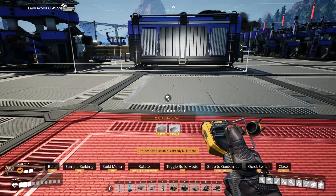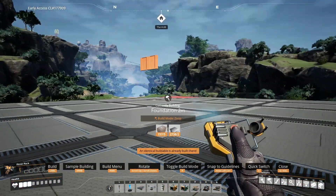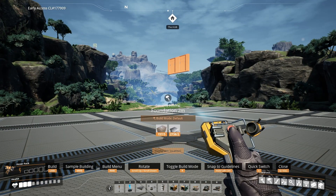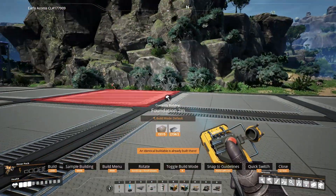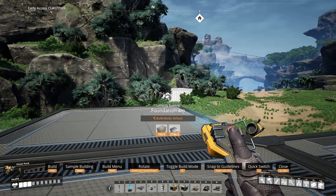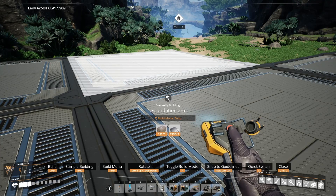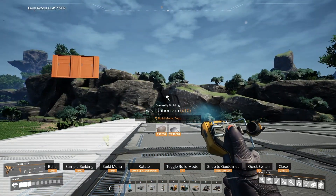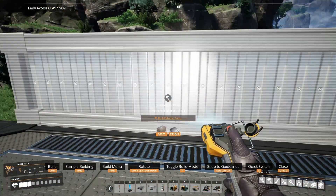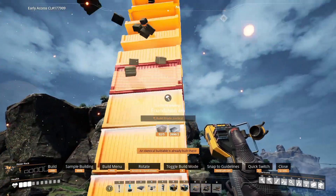Also a new feature introduced with Update 5 is Zooping. To switch your build mode, you can press R. For foundations there's Default, which is just one click and it places it down, and then there's Zoop, which allows you to multi-build on a flat plane. For foundations you also get a Vertical option, which allows you to build towers if you need to.